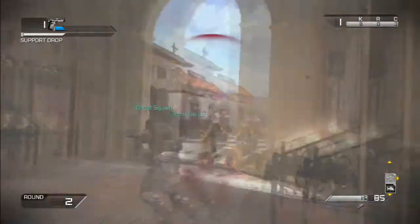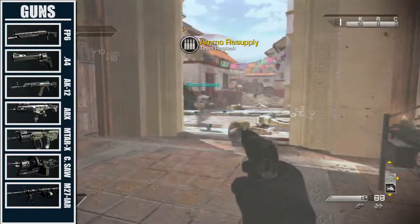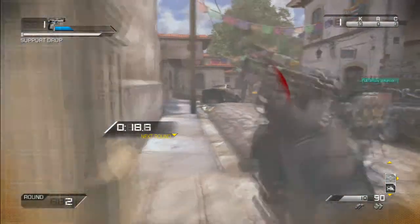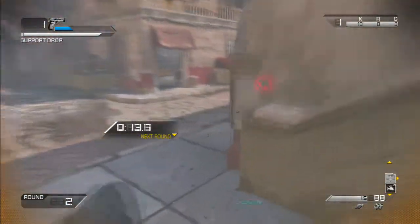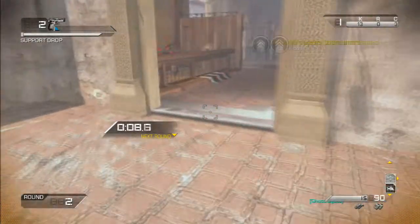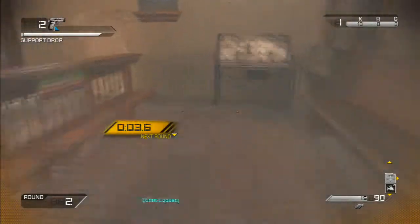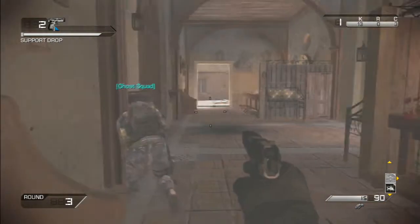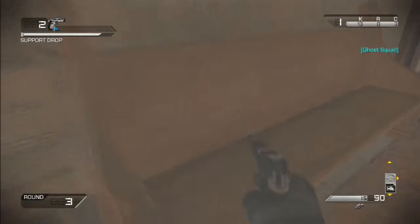For weapons, if you're going to stay in the church I'd recommend the shotgun — like the FP6 — and use it as much as you can to rank it up, so it'll be a one-shot kill to the legs on the riot shield guys. That's the main reason I like shotguns, for the riot shield guys. If you're staying in the church you can stick with shotguns and SMGs like the MTAR. If you're going to be down below, you could use the AK-12 or an LMG — I'd go with the M27.